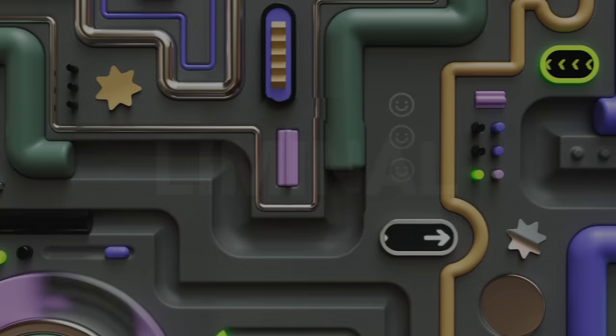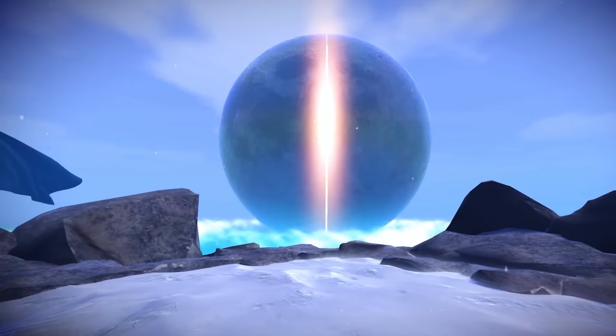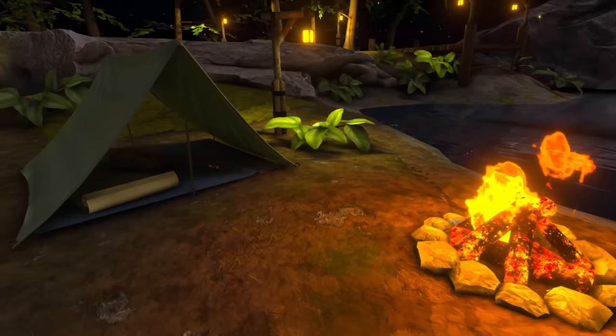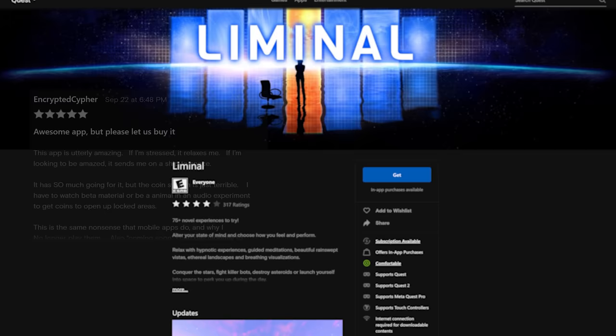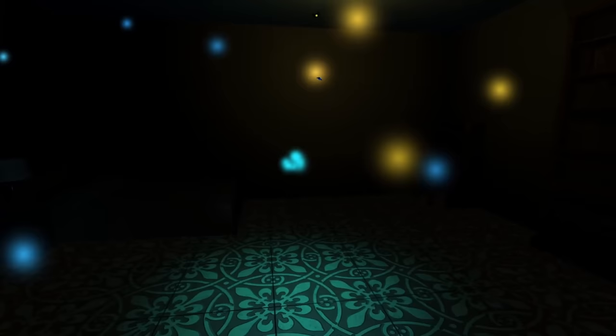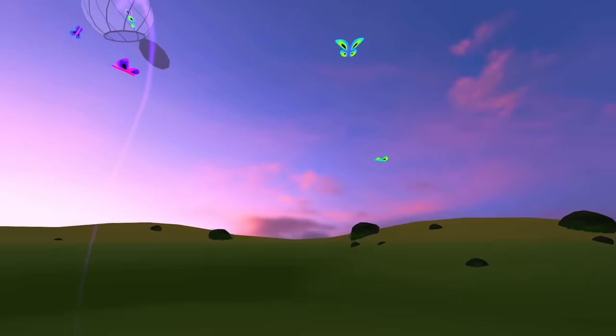Liminal is a unique gaming experience in VR — it is a collection of all different kinds of experiences, from meditations to fighting killer bots, different caves and space exploration. Liminal claims it's applying research by neuroscientists and psychologists meant to induce and augment emotional and cognitive states. This game has a four-star rating and is rated for everyone, with some reviews dragging down that rating because many free experiences are available but eventually if you run out of credits you have to pay money to try others. The developer is responding that they're trying to find a way to let people try more experiences without paying, and a lot of reviews cite there's still tons to try without ever having to pay.